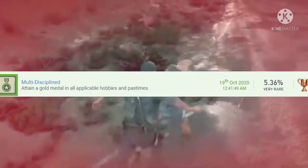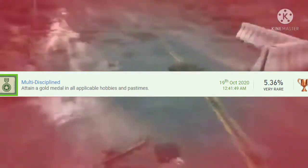Number 11 is Multidisciplined. You need to get a single gold in only one of each: a shooting range challenge, triathlon, flight school lesson, sea race, street race (only Franklin), and an off-road race. You'll want to complete all of them anyway for the 100% achievement. This can take up to 30 minutes to an hour if you struggle to gold one.